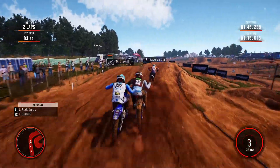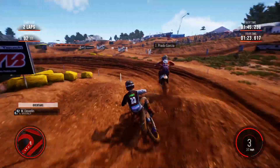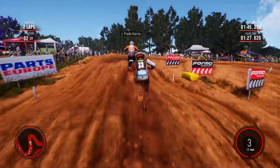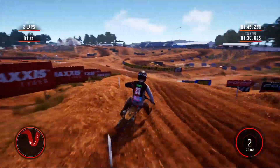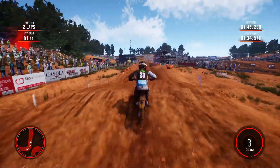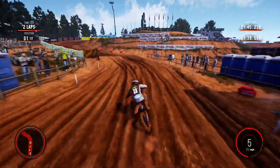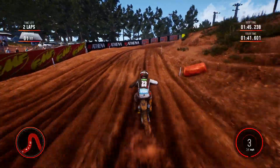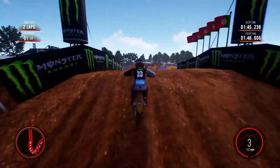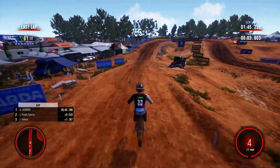We're battling for second here. Let's see if we can hold him off — yes, we managed to hold him off and we're back in second. Can we get into first going on the outside of Garcia? We want the inside really, and we just managed to sneak to the inside and we're back in the lead. That doesn't happen very often — once the AI get past it's really hard to battle back, but I've managed to do it. We enter the final lap of the race. Can we hold on for a famous victory around this Portuguese circuit?